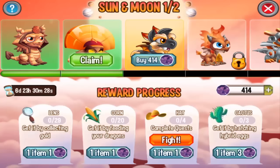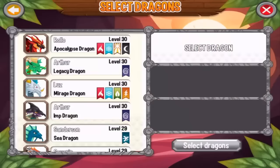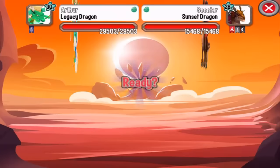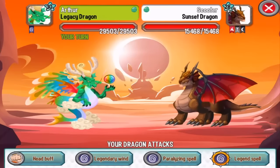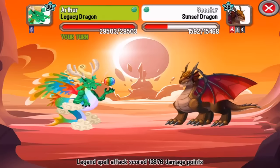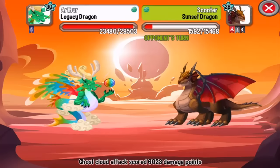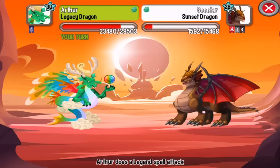Let's do the battle quest today. We'll use the legacy dragon. The first dragon is the sunset dragon, which is a flame dragon. You can critical hit it with sea and electric attacks, but the sunset dragon is immune to light attacks, so do not attack it with light.